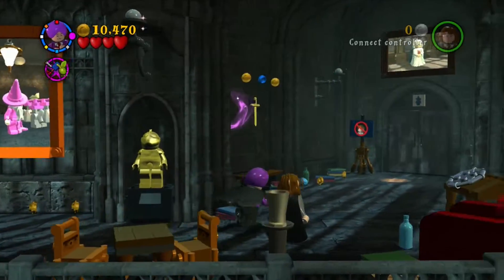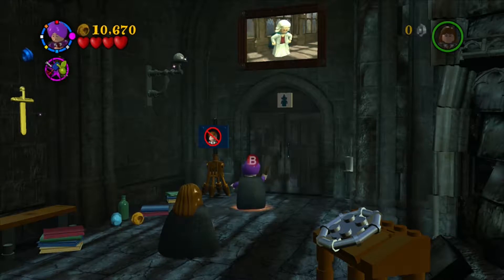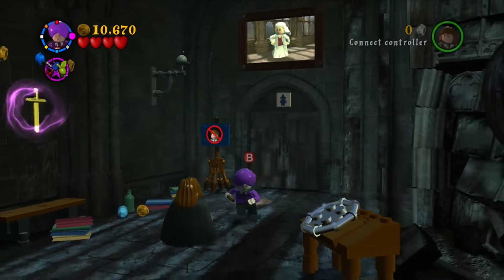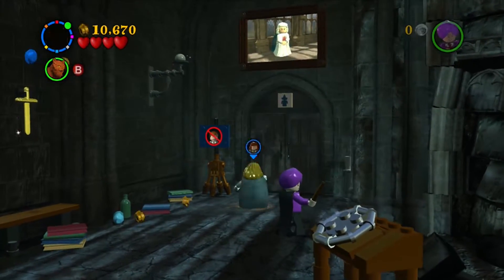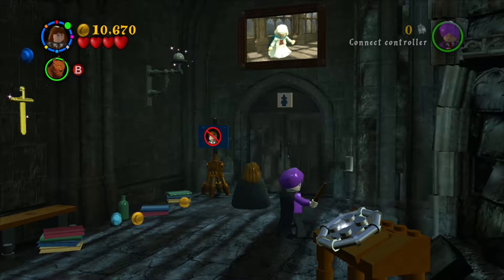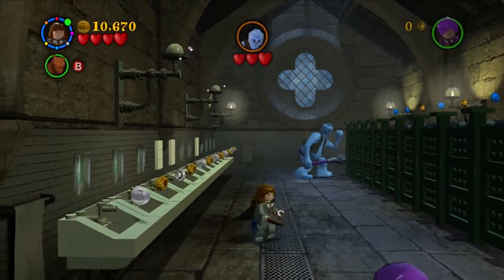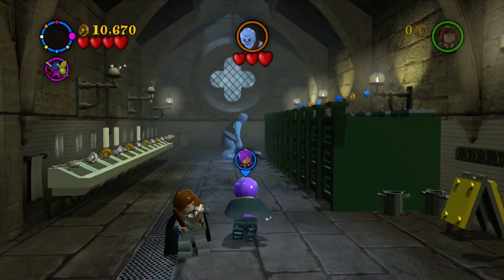Eventually as you play through the level you get to here. You have to have a girl character to go into the bathroom where the troll is, so make sure you have a girl character. But then make sure you switch back to Quirrell when you defeat the troll.